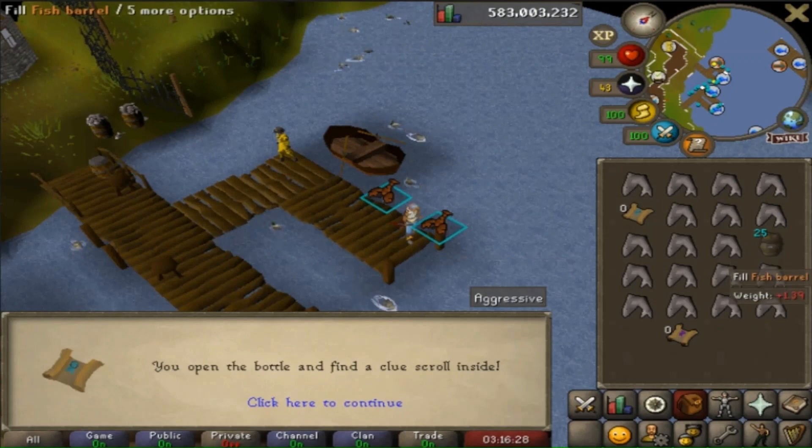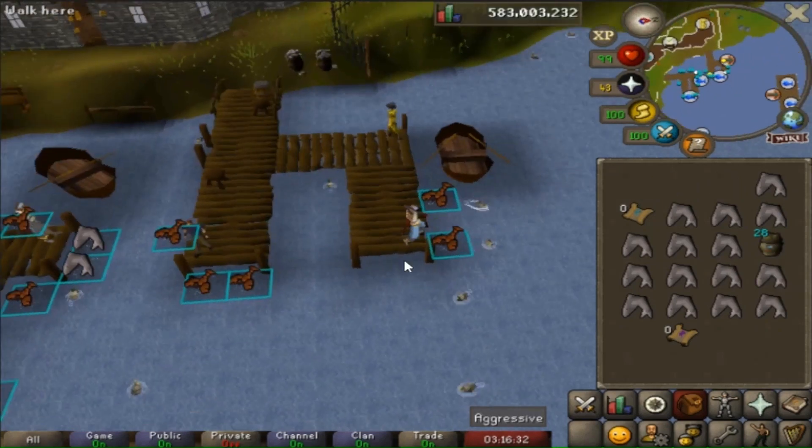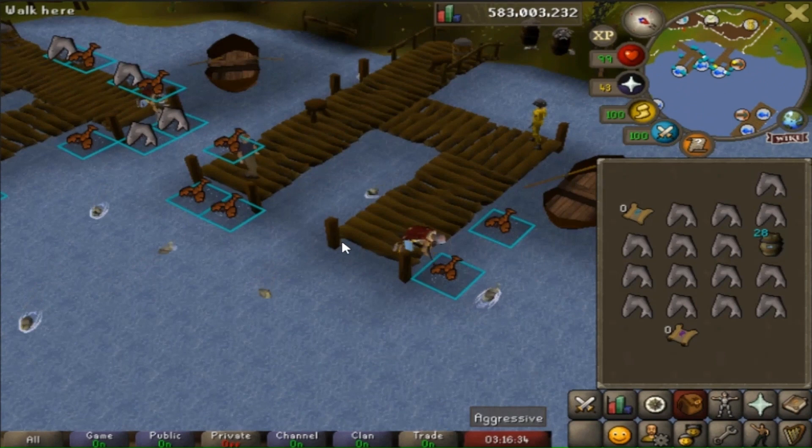All the shark spots near the bank have a habit of disappearing once in a while. Usually when that happens I just switch to swordfish. I'm not really a fan of using the other spot as it's quite far away from a bank, but then again I'm just probably being lazy.